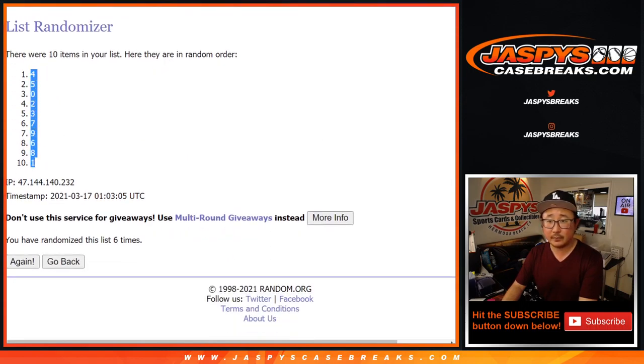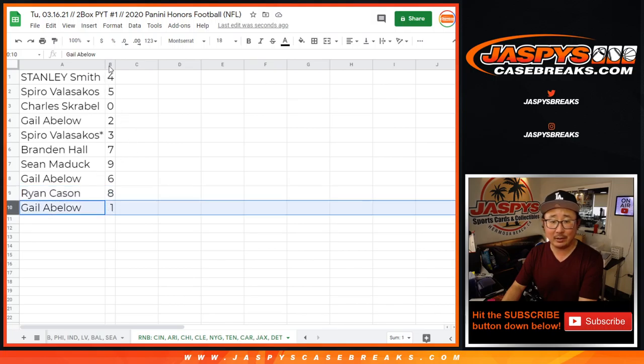All right. Steve with four, Spear with five, Charles with zero, Gale with two, Spear with three, Brandon with seven, Sean with nine, Gale with six, Ryan with eight, and Gale with one.